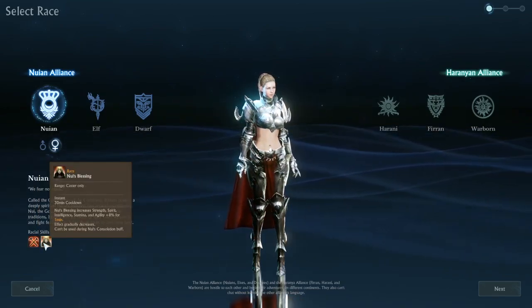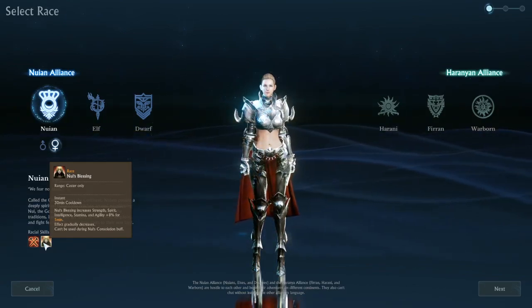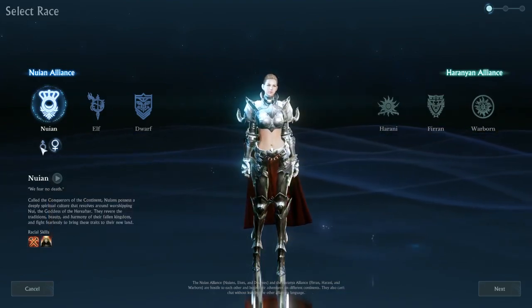They also have Nuian's Blessing, which increases strength, spirit, intelligence, stamina, and agility plus aid for five minutes. So those are their racial skills.